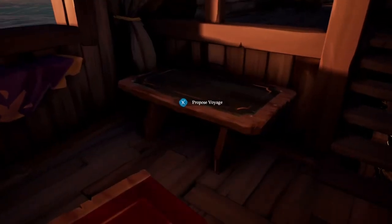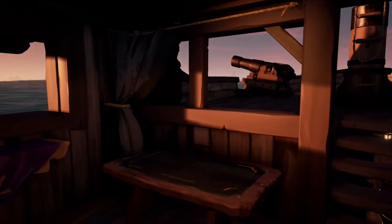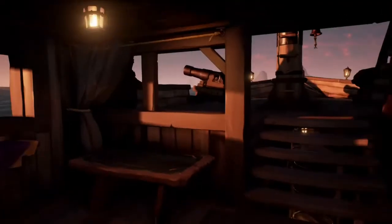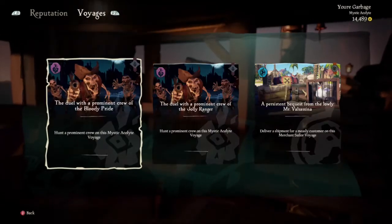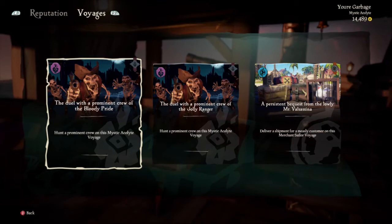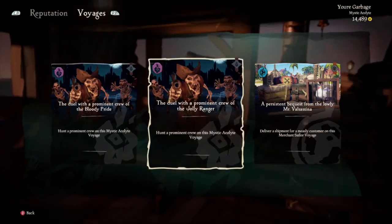Hello friends. Just gonna do a quick tutorial here on how to clear out your voyage or your quest inventory. I've been asked this a few times while I was playing, so apparently not everyone knows how to do it. The easiest way to do it is to go to sloop and go to sail alone, so you're in a game by yourself.